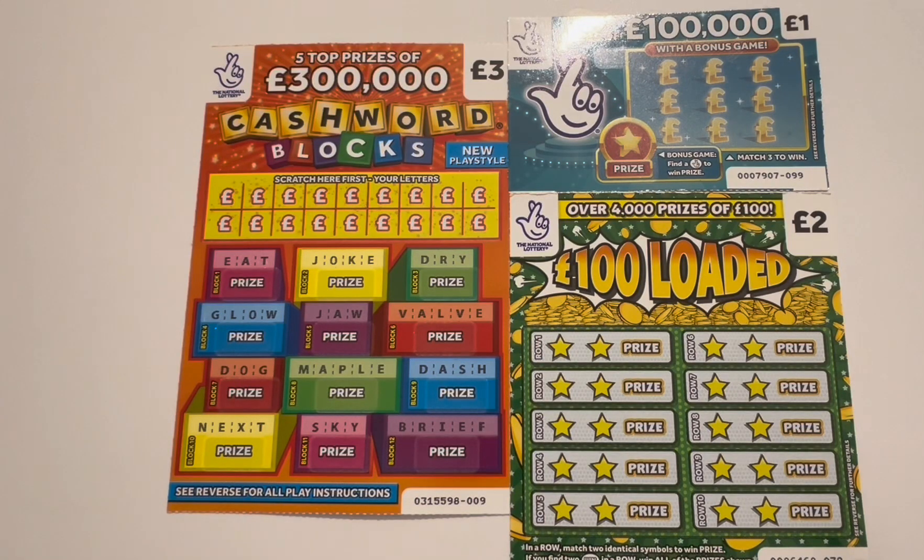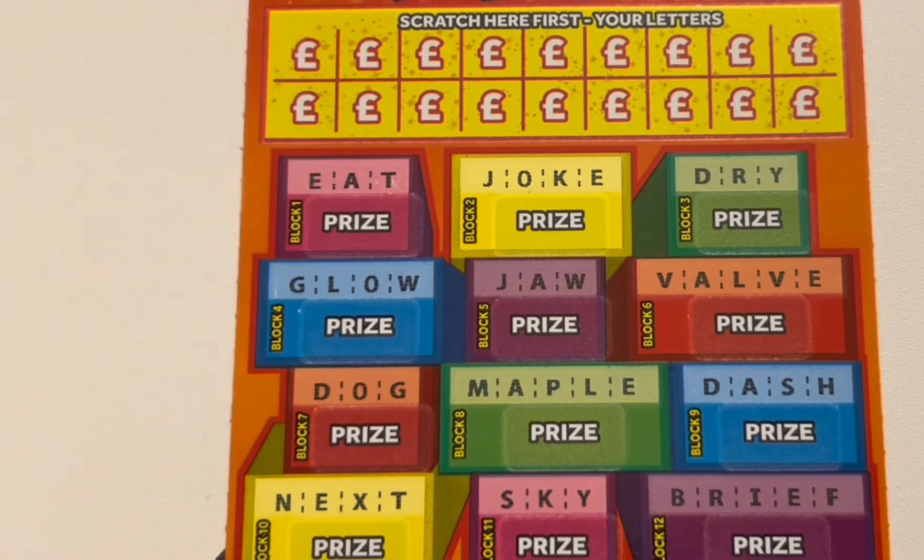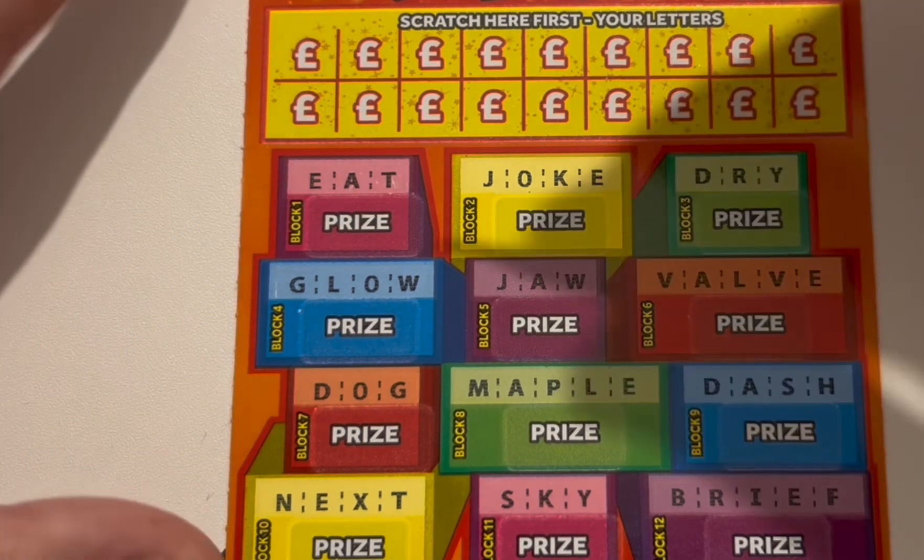Yo, what's going on people? It's me Jimbo back with the 3-2-1 series that we're doing here at the Wild Wins YouTube channel. I've got a £3 card, a £2 card and a £1 card. Let's get straight into it. I think we'll start with the £3 card. Let's just zoom in a bit. Cool, okay, let's go.